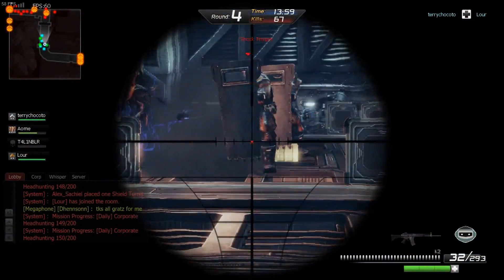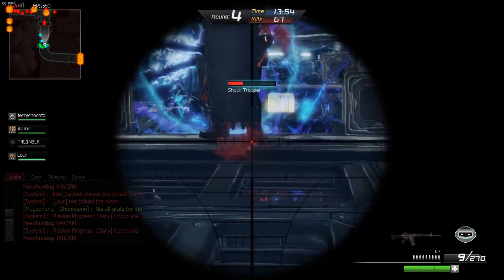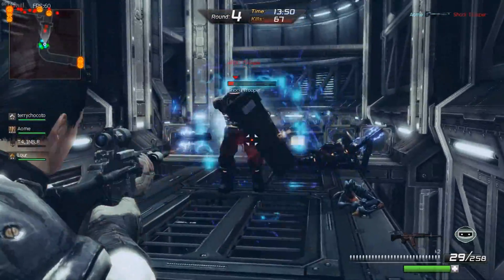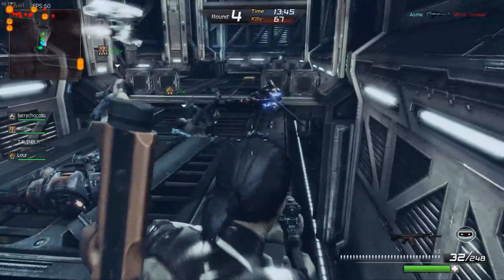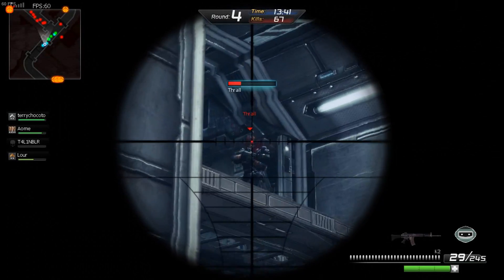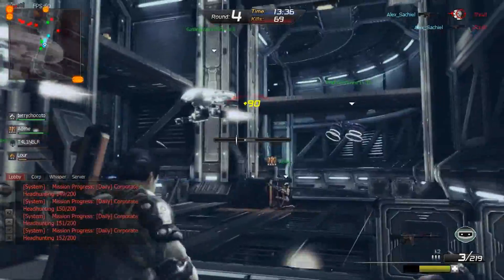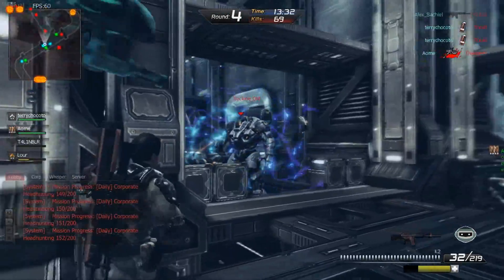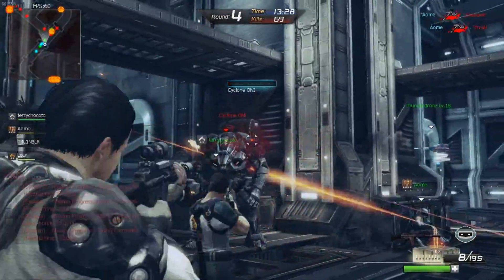En el próximo gameplay que juegue en experto, ahí sí ya voy a usar mis armas determinadas para el modo de juego — el asalto. Las armas de asalto están como con un camuflaje de color azul. Las armas especiales de paranormal, digamos de zombies, están camufladas con un color naranja o amarillo. Eso determina que cada arma es para cada modo de juego, porque les causan más daño a los oponentes.